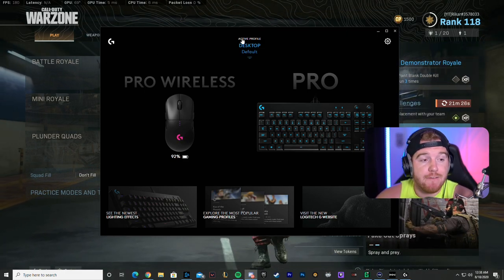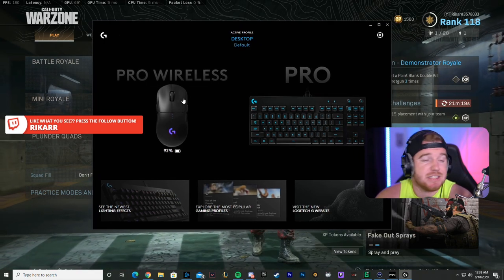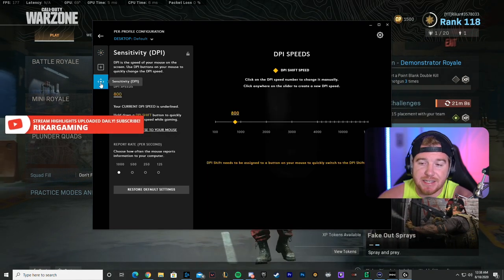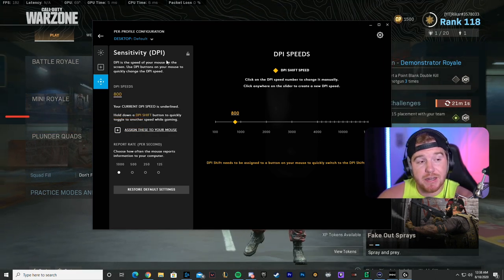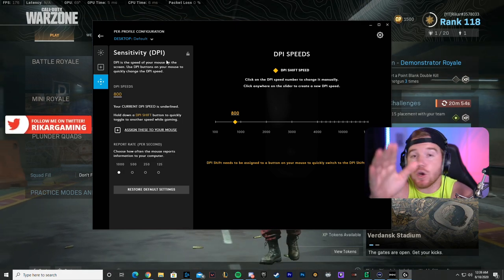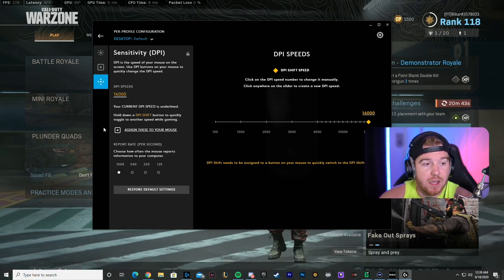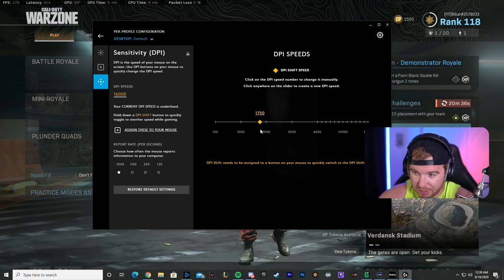Almost every mouse has some kind of software. This one is the Logitech G Hub — I personally like the old one more, but this works basically the same. It recognizes what mouse you have plugged in and shows you light settings and all this, but the main thing we want is sensitivity slash DPI. A standard mouse has 800 DPI and that's a pretty normal aiming speed. When they sell a mouse they brag about having 16,000 DPI — look what happens when you touch it with one finger, it's just flying. I used to do that for League of Legends thinking it made me better.